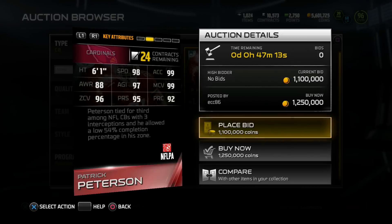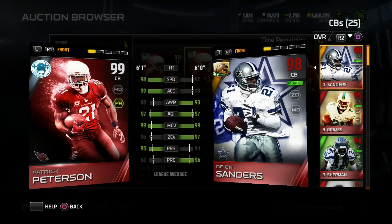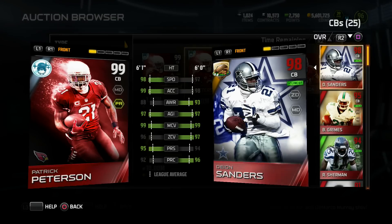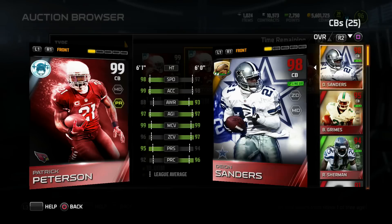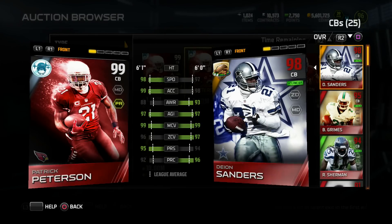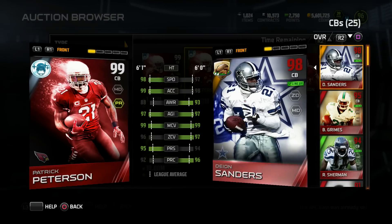Peterson finished third among NFL cornerbacks with three interceptions and allowed a low 54% completion percentage in his zone. Now, compared to the 98 Deion Sanders, he really isn't that much better. Press went up one point, acceleration went up one point, and speed went up one point, and he is one inch taller. But Deion is actually 6'1" in real life — I don't know why he's listed as 6' in the game. Patrick Peterson goes for twice as much as Deion, so this Pat Pete card is cool, but it's nothing game-breaking. Deion's stats are pretty much identical, and Deion's awareness is better. Deion's catching is also better at 90 compared to Pat Pete's 85. So just keep that in mind if you're thinking about upgrading that cornerback position — Deion would be a great option if you can't afford Pat Pete.